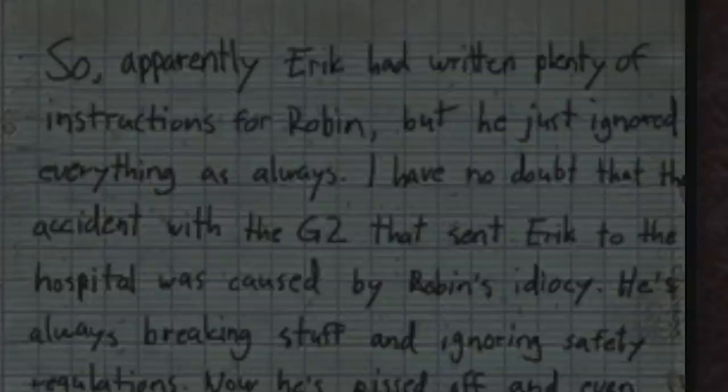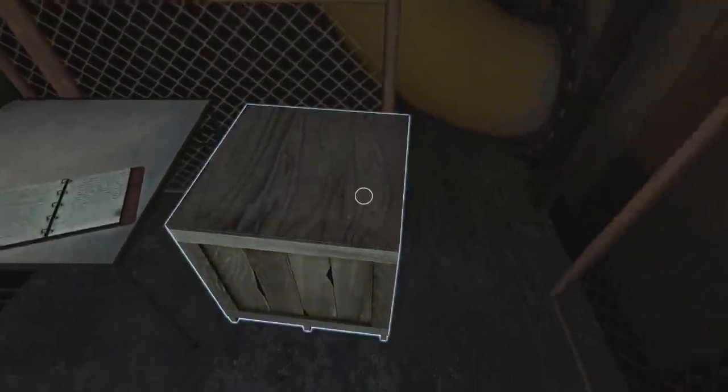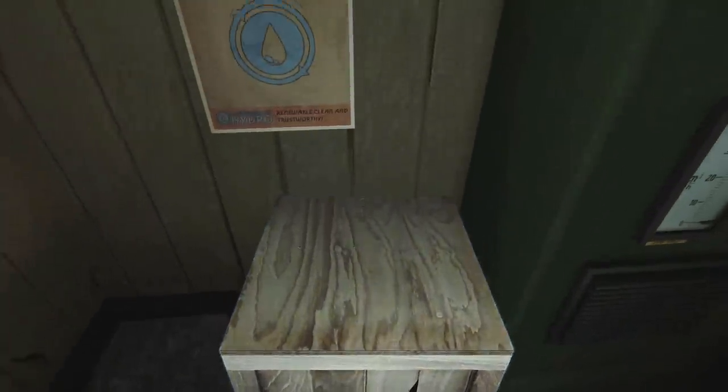The maintenance log — apparently Eric has written plenty of instructions for Robin but he just ignored everything as always. That's one of the love letters we found earlier. It turns out Robin's being pretty reckless and they reckon that's how Eric got hurt, but he lied about it or something. Let's get out of here anyway.